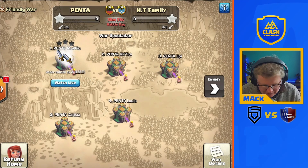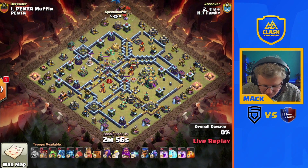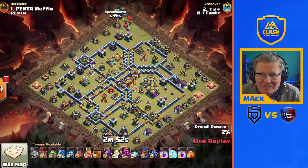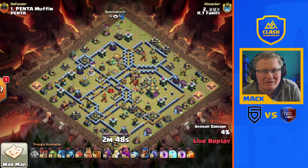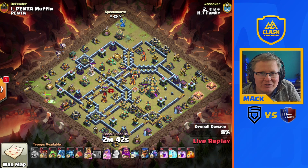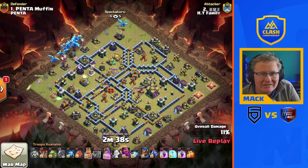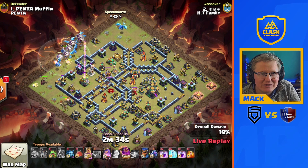First hit, here we go. Muffin under attack from number two from HD family, and it's the e-drag hit — exactly what we'd expect to see from HD family. Five freezes, four rages. Single e-drag up at 12, a couple of bloons coming in, the heroes in at nine. Not quite getting rid of that air defense before the first e-drag goes down.